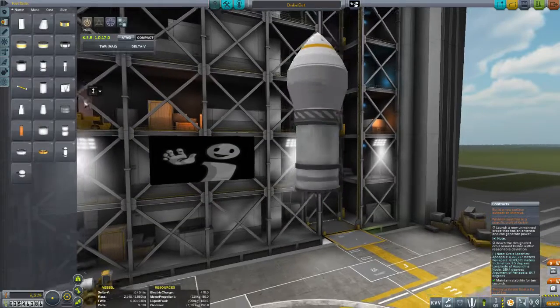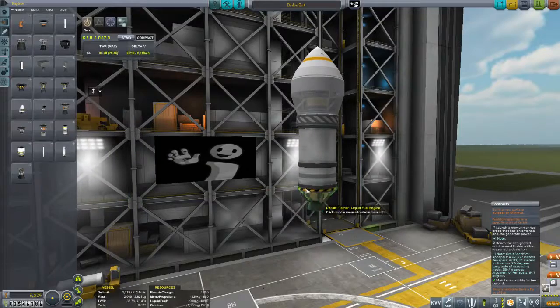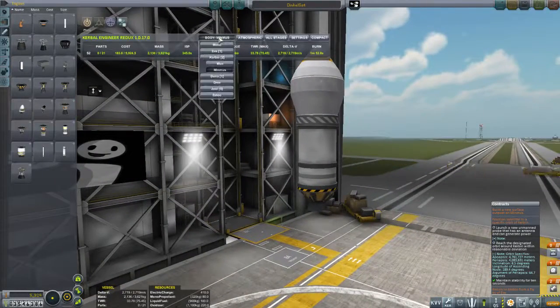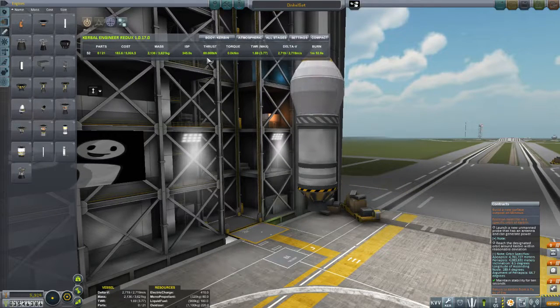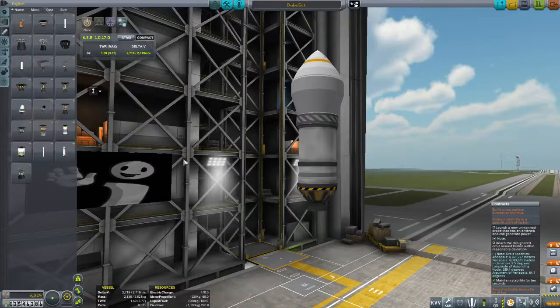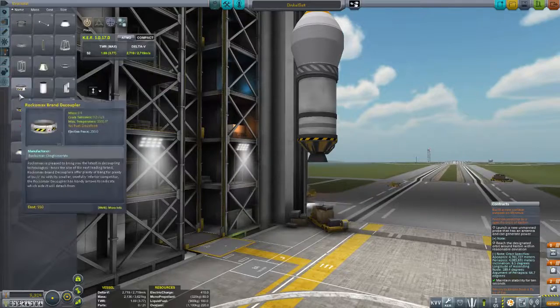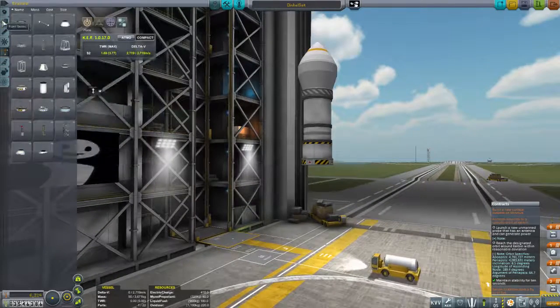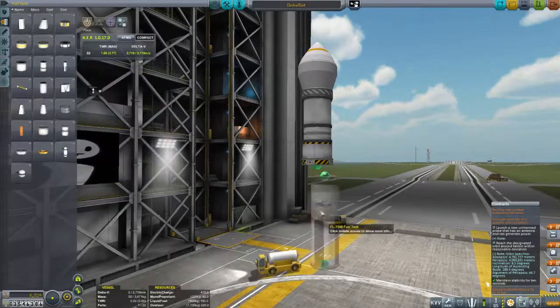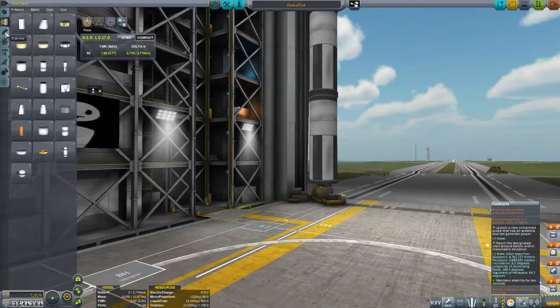Now I'm going to go with a pretty standard little build here. Engine — LV909. Oh, I'm still on Minimus — be careful of this if you're using Kerbal Engineer and you start changing the body around, be sure to change it back. Obviously I was building the craft from the last episode where we had the Minimus lander. Let's go structural coupler — I'm going to need a bit of power on this one. Grab two of them. Engines.